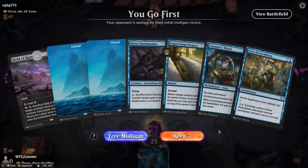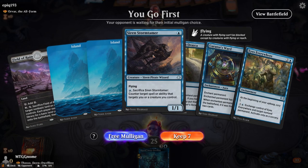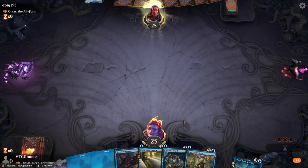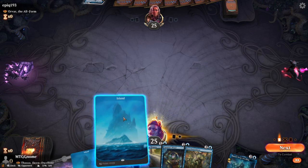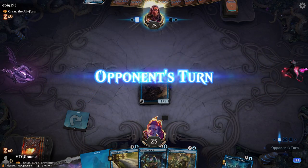We're up against Orvar — this might be a problem. We have our three lands, a bounce spell, and Siren Stormtamer. Let's keep it; we do go first. We'll play the Siren on turn one and see what we get.